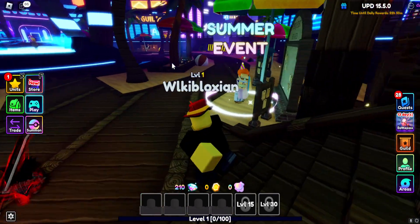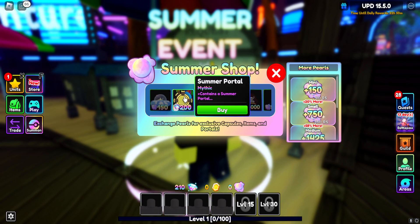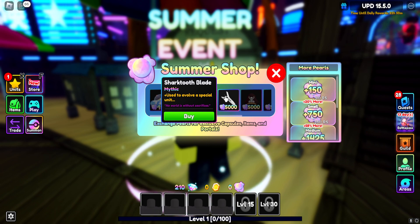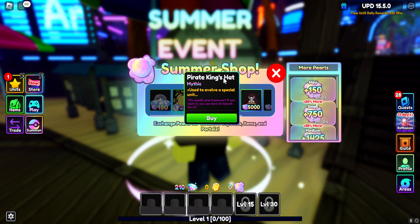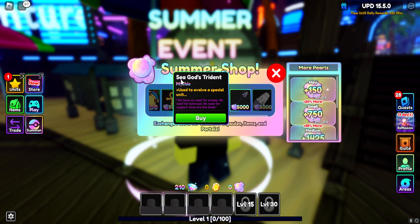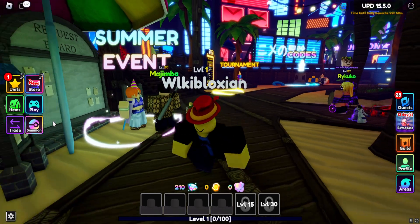Once you get pearls, you can go over here and spend these pearls on skins that will give you more pearls — which is this Summer Star over here. You can also spend pearls on a portal, a Fiery Ankh, which is a nice bonus. Shark Tooth Blade gives Evolve to a special unit. Pirate King's Hat — I guess we need at least five Ankhs, because that's like 15 spins. Seagoth's Trident — Trident's pretty cool. And we got a Shark's Greatsword. That's how you get pearls fast in Anime Adventures.